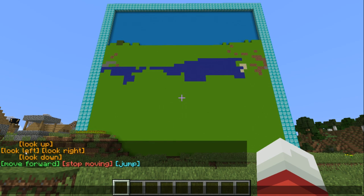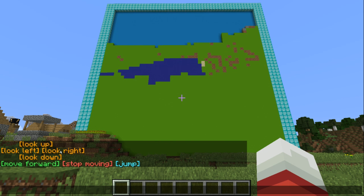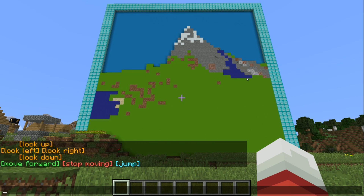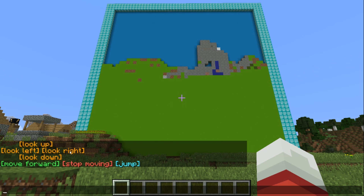So how it works — you can click the look left button to look left. I've created an actual Minecraft world. Look right, you can look around it. There's a mountain up here with a little stream coming off of it. So this is a real Minecraft world running in the Java emulator.